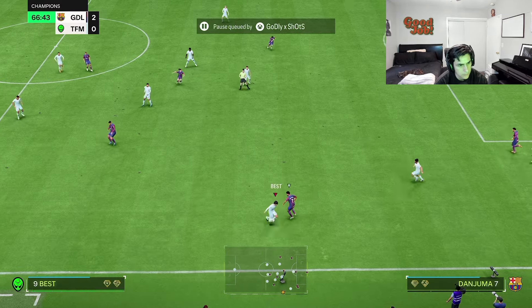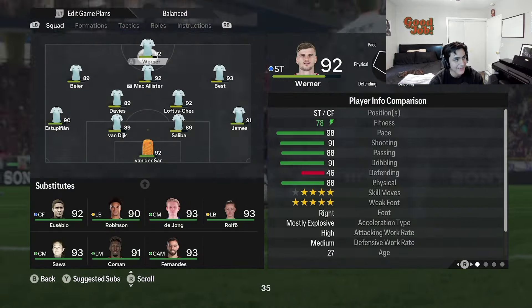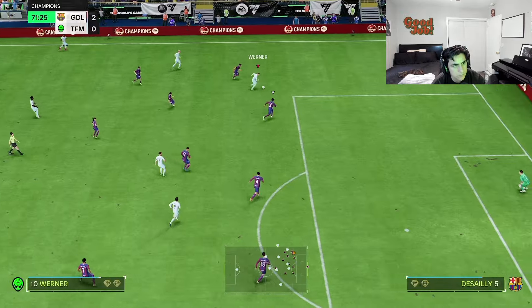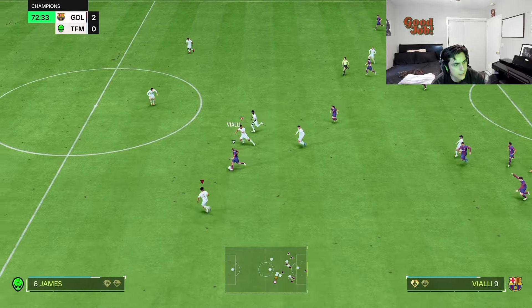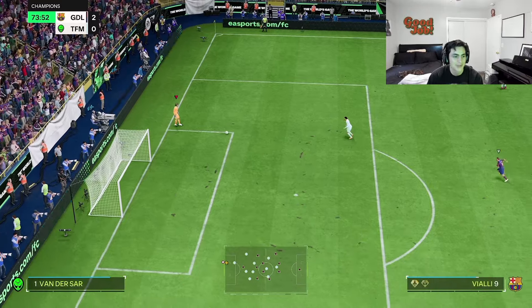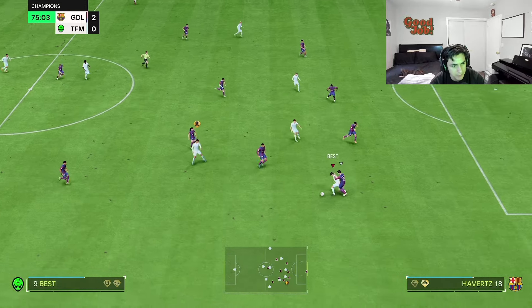I don't even know what to say. How can I not shoot? I was doing slow buildup — I just have to go to the meta stuff, it's the only way to play this game. I don't think you guys understand — I'm pushing the button to shoot and he just takes an extra touch. This game is just so ridiculous. All these extra little animations just to shoot — like I'm pressing the button, the game should shoot. You should shoot the ball. I don't care what is going on. Shoot the ball. Don't give me an extra touch.